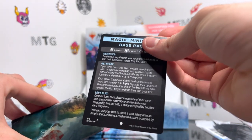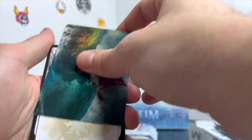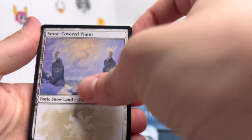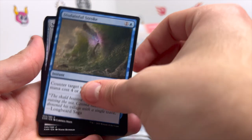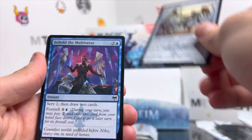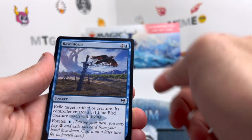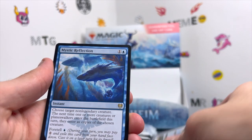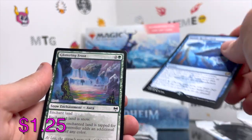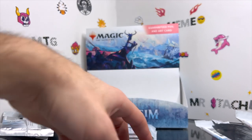We get a Run Ashore for our art card, Snow-Covered Plains, and we get Bind the Monster, Disdainful Stroke, Scorn Effigy, Behold the Multiverse, Augury Raven, Raven Form, Rune of Might, Weathered Runestone, Mystic Reflection, a Glittering Frost, and a holographic Strategic Planning.